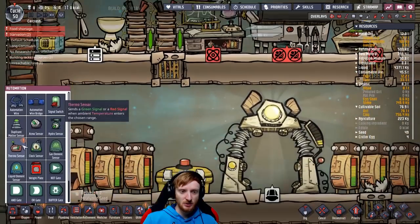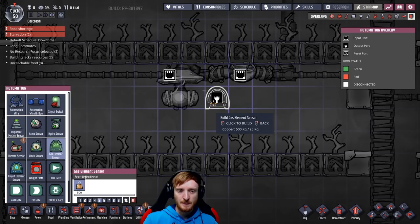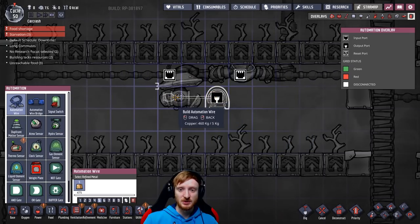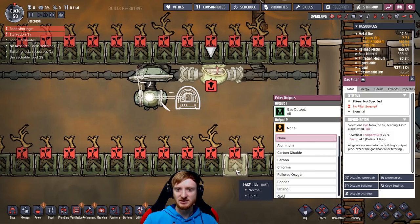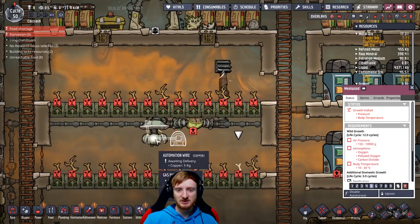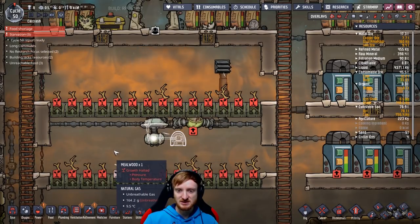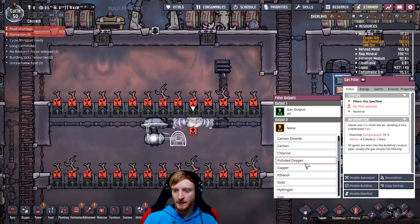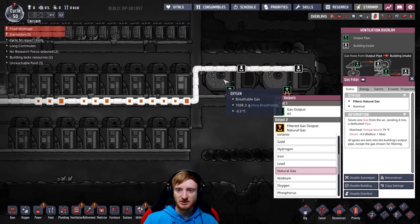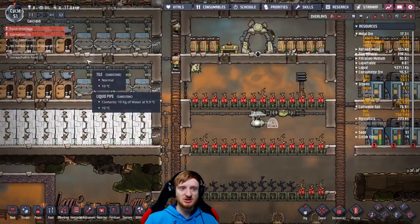Now we will put down a gas element sensor next to the pump and put automation wires to the pump. Oh, you're just pumping it up here — that's hella useless. Okay, priority level nine — build all of this please. We'll set this filter to natural gas and now it will actually filter it out, so natural gas goes into our reservoirs and we can use it later to produce electrical power.